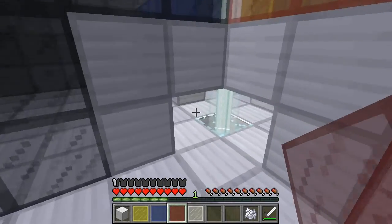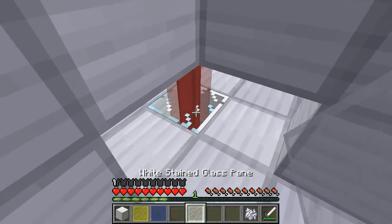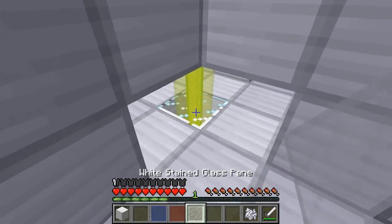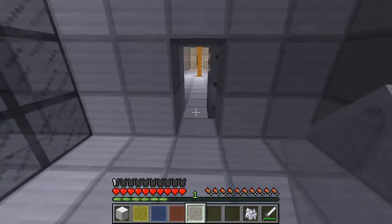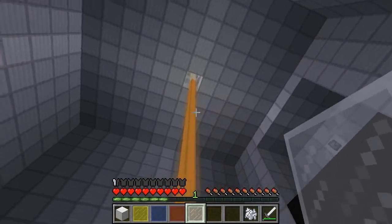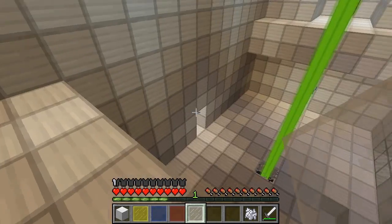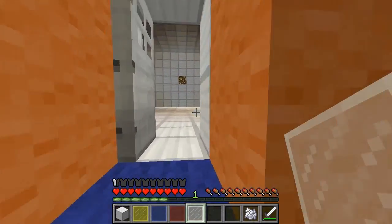I need to get across. I swear when I put yellow in it made that one go orange. No, I'm just imagining it. Let's jump our way across and get over slightly quicker. So what do we need next? Where have we still got to go? We've done this room, done that room, done that room. I think that's a pretty good point to end this episode.